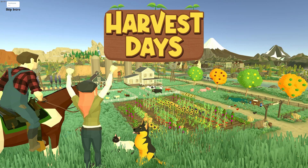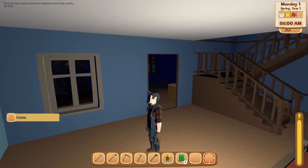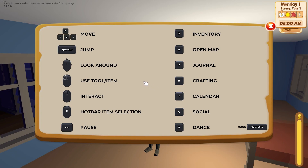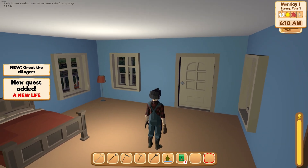We got a little background — we get a free house from the mayor, that's nice. Monday at 6 AM. Basic moves: jump, look around, use tools with left click, interact is right click. Hotbar selection, pause, E for inventory, open map, journal, crafting. We got crafting, the game calendar, social, and dance — close is spacebar. New quest added: greet the villagers, a new life.